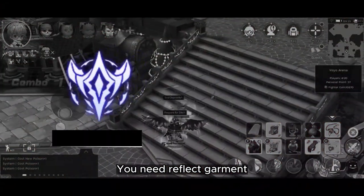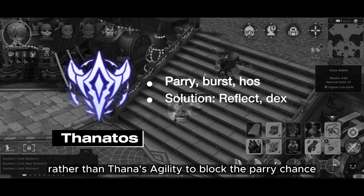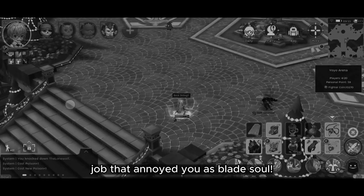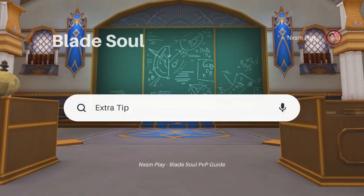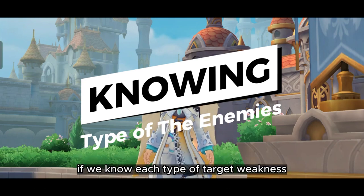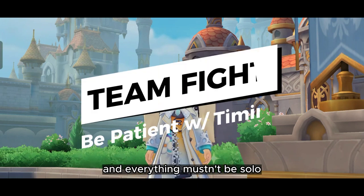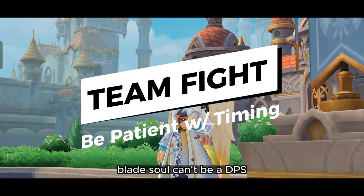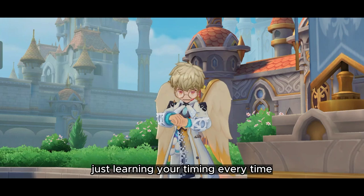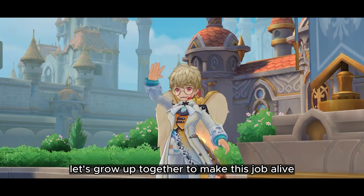Thanatos — you need a reflight garment since your damage will always be blocked hard. That's why you need to put a little higher DEX rather than Thanatos agility to block the parry chance. Please type in the comments if you find more jobs that counter this playstyle. In conclusion, the best way to master this job is learning all of the enemy's skills. If you know each target's weakness, you will know how to use skills properly. Be patient — not everything must be solo. After the Breath nerf, Blitzel can't dive as easily as a DPS, so sometimes you need help from other CC to dive smoothly. Just keep learning your timing. That's all for the guide. Thanks for watching, and type in the comments if you have any suggestions or questions. Let's grow together to keep this job alive.